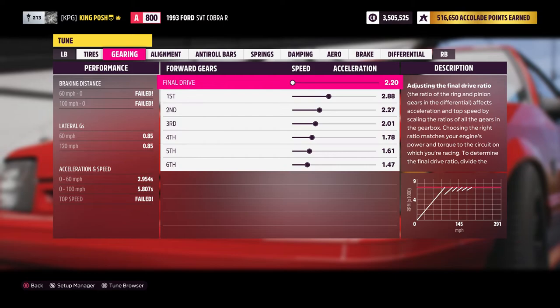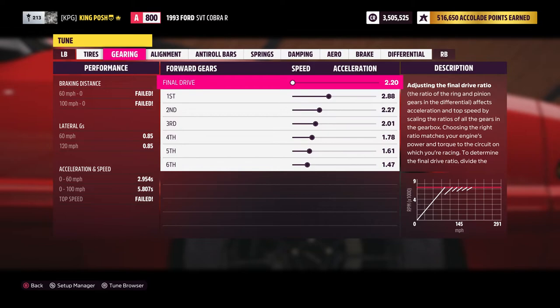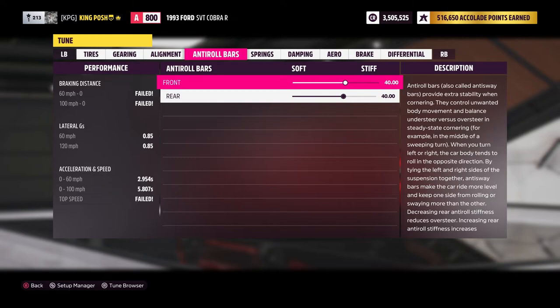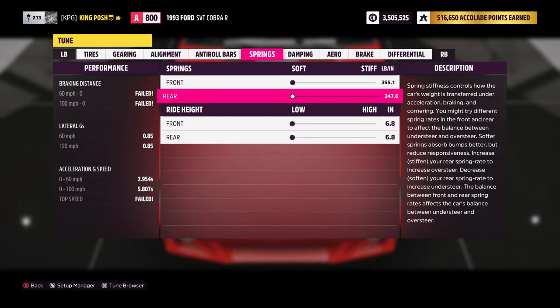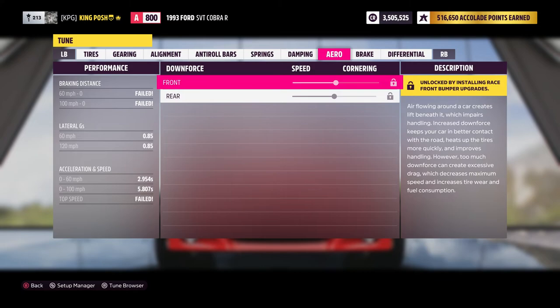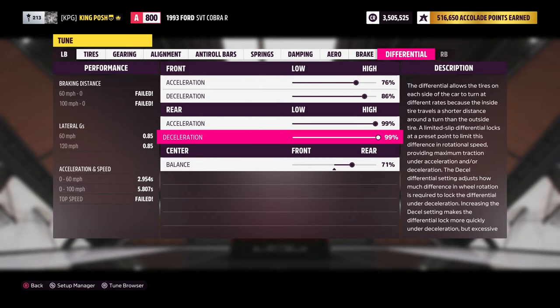Now I'm going to show you guys the tune. There's the 55-55 you guys saw. Here's my gearing — I really messed around with the gears, kept bringing them up and down, and found out that this was best. Alignment — if you're not new to this channel you've been watching, this alignment works. The anti-roll bars: you'd probably expect 20 and 20, but I decided to go 40 and 40 — a little different. Springs are 355 and 346, as soft as possible. Dampers are 6.8 rebound and 5.7 bump, 3 and 5. No downforce to worry about, no brakes — who needs them, right? Differential is 76, 86, and 99 and 99, with 71 percent going to the rear.